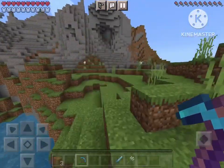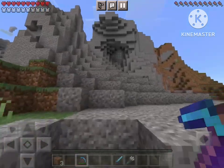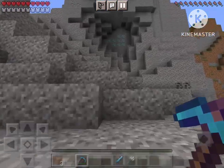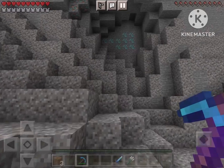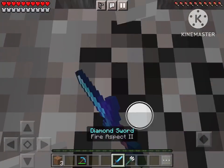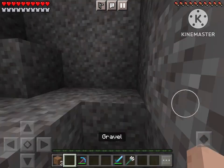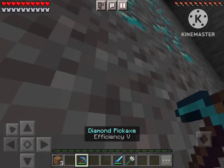We already got diamond tools and it's not even one minute in — okay, maybe it is one minute in, but it's not even two minutes in. And oh my goodness, diamonds appearing on the surface! We got so much good luck and good RNG. Let me just use this sword — oh, fire aspect too, wow, that's pretty cool.